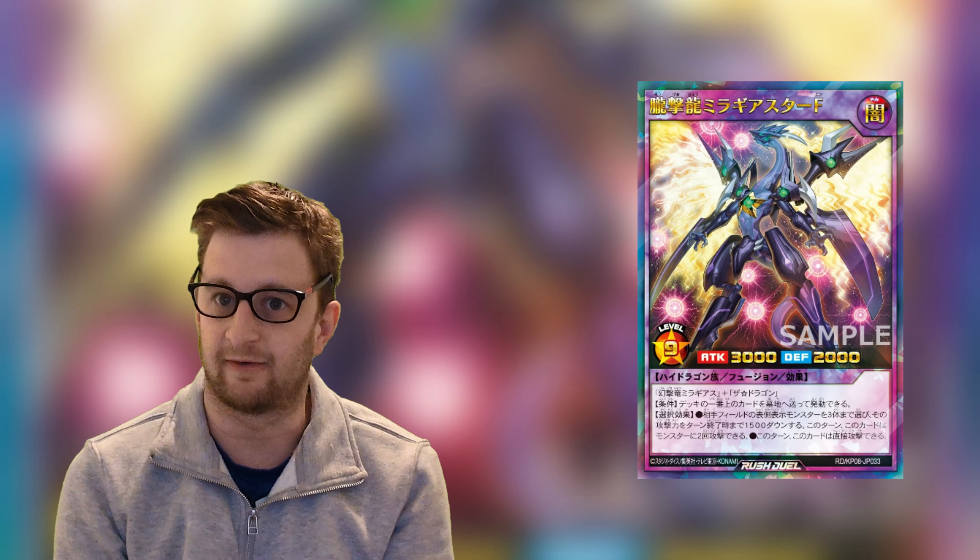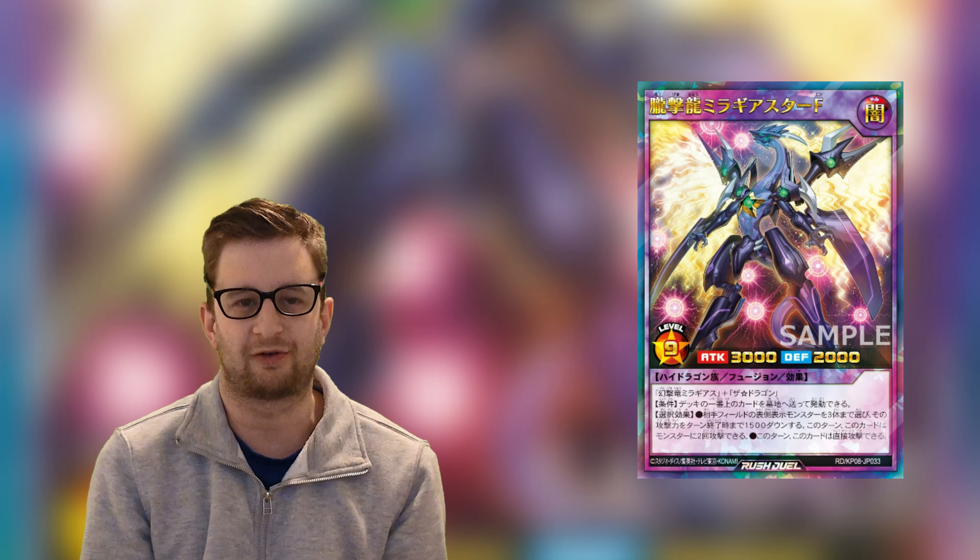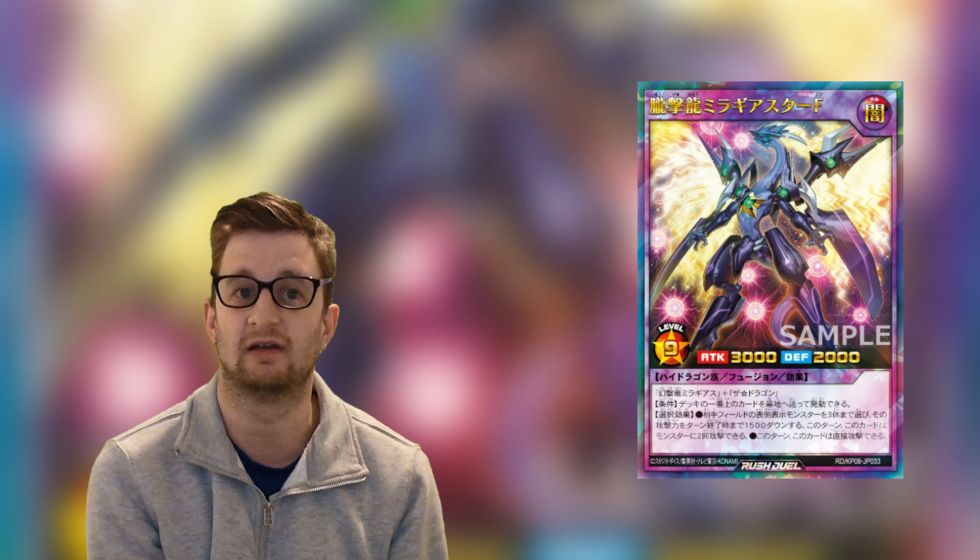Now despite my many feelings against the character of Luke, one thing is undeniable: how awesome his Fusion Monsters are within the anime. So at number 3 we have Fantasia Strike Dragon Mahi Star F. This monster's multi-choice effects are both amazing — you can either attack directly with those scrumptious 3000 attack points, or you can lower your opponent's monster's attack points by 1500, which back in the day, both were really useful.